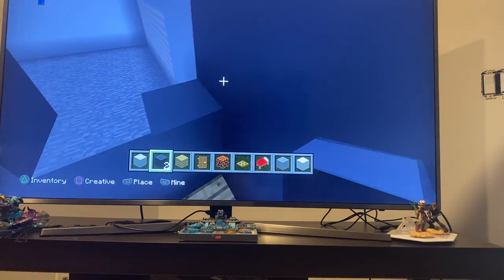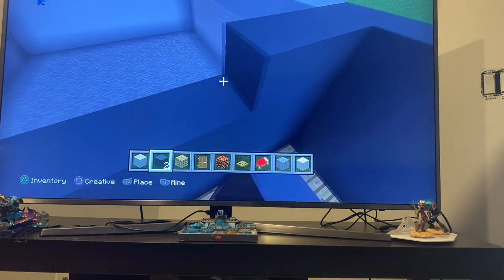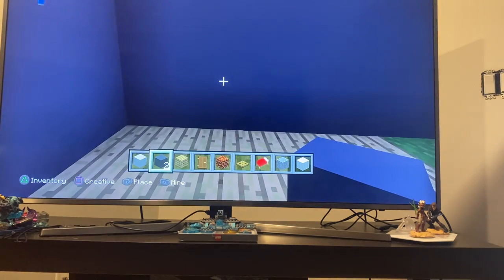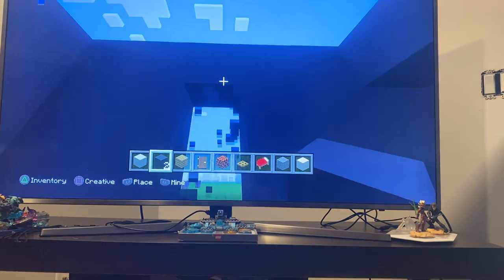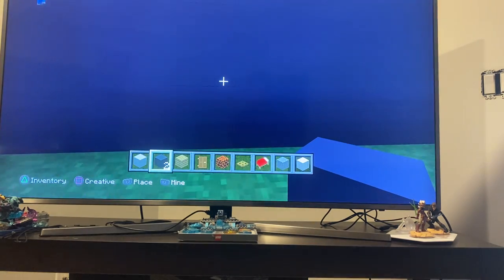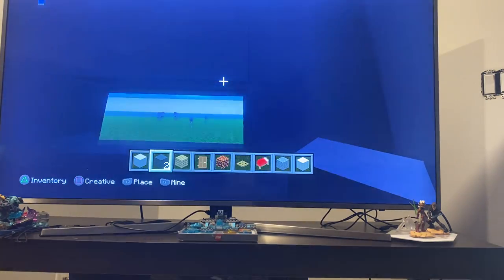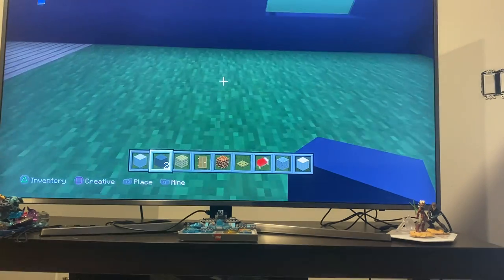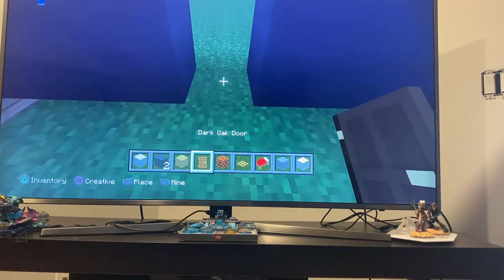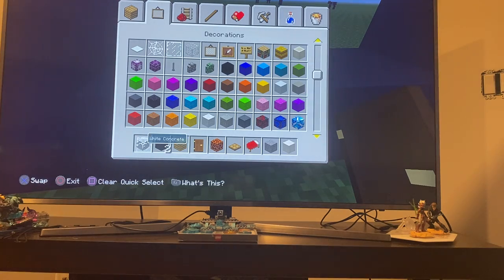We're going to make a small window over here — two blocks from the right edge. And now right here we're going to make a door for the way the backyard is. Now we're going to get some stained glass.